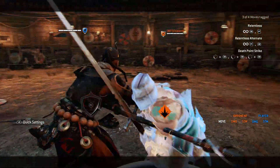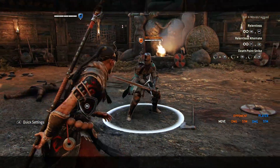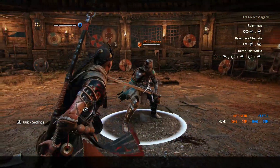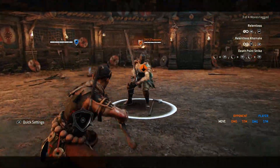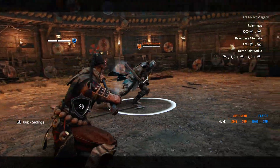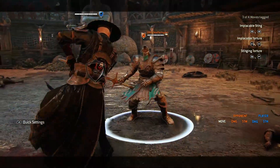On Xiaolin your best option is the dodge to the side heavy attack. This has a pretty good timing and is easy to do. Another option is to go into your stance and then do the undodgeable attack, or go into your stance and then do the dodge to the side heavy attack. On Zhanhu your best option is also the dodge to the side heavy attack.